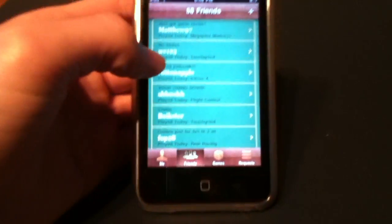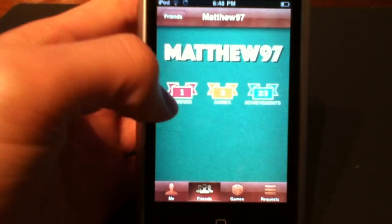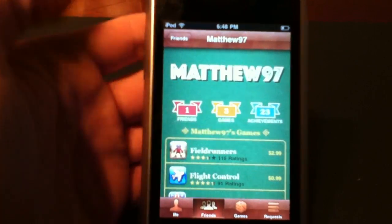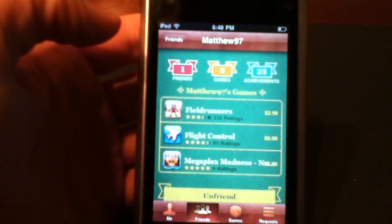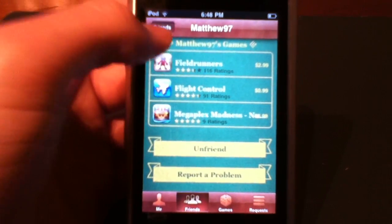So there are a couple of things. For example, when you go to your friends page you can see how many friends they have, how many games they have, and how many achievements. You can take a look at what kind of games that person has, and if you want to go ahead and challenge them on Flight Control or whatever. You can also unfriend and report a problem, so that's kind of cool.